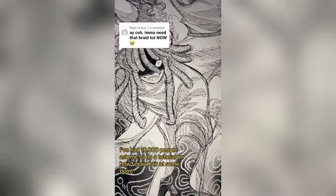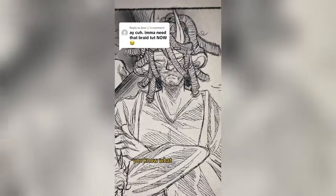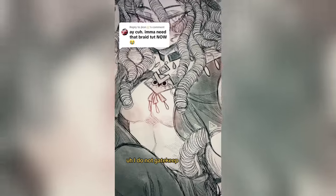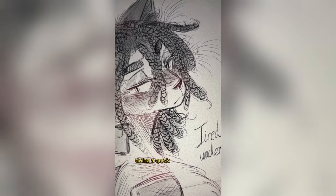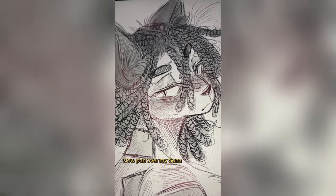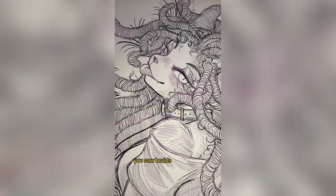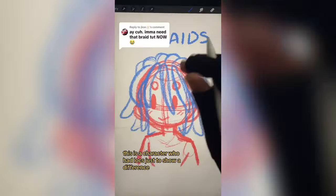I've had 10,000 people ask me to do a tutorial on how I draw hair, and I figured it is well overdue. So let's go ahead and get into it. Doing a quick slow pan over my sona — I always update their hairstyle to what I currently have. There you saw braids, and then this was a character who had locks, just to show a difference.